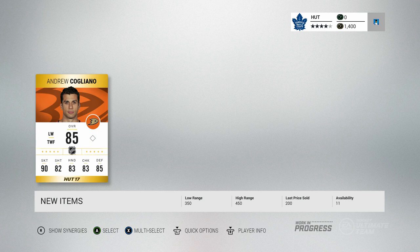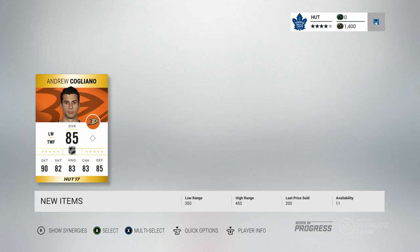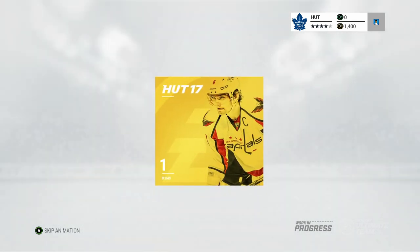Andrew Cogliano — I think he's a speedster. That's actually a pretty useful player on my team. I could definitely use him with Carl Hagelin. Phil Kessel is not a speedster — he has a wicked wrister setting. But yeah, Andrew Cogliano is not a bad player at all.